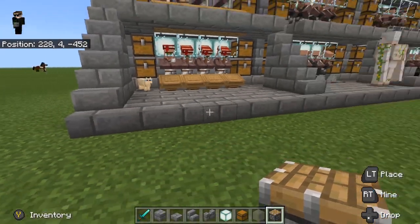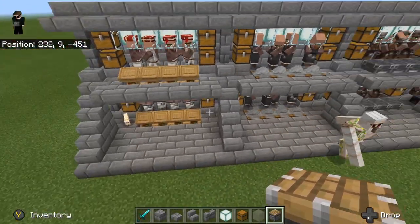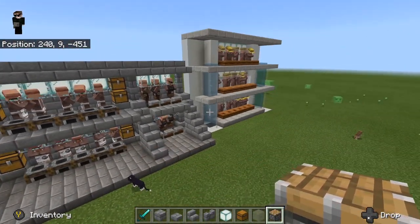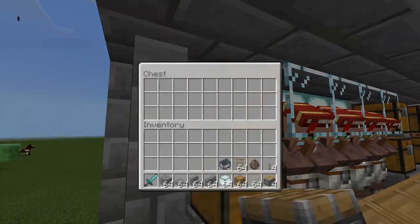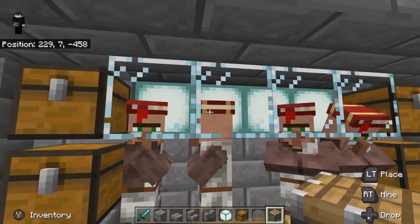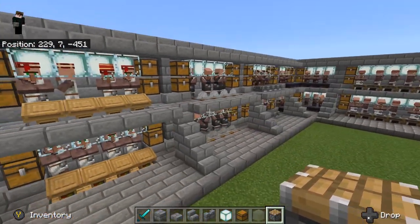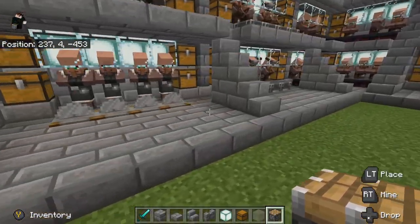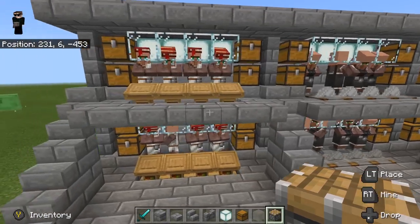For today, we're going to build a section and maybe show the top, bottom, and a corner so you can see how they all connect and how to wrap this around. The main features are chests on both levels to store trading supplies, and the villagers are locked in via glass, which keeps them from running beside each other and ensures they always stay in line and can access their workstations. You can see them refreshing their trades.